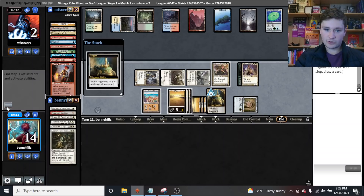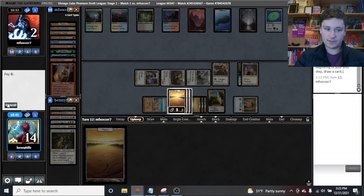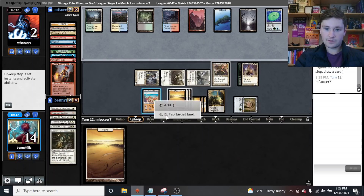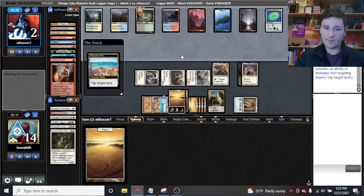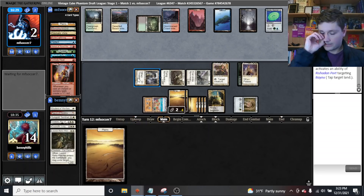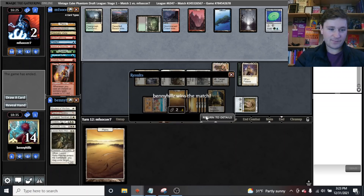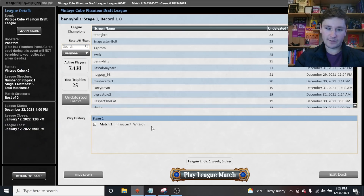We draw our extra card, they're at two, we tap their land. They need a board sweeper this turn, but even if they find one, they're at two and we're the Monarch. We had some good top decks after flooding ridiculously hard and we're 2-0. See you in round two.